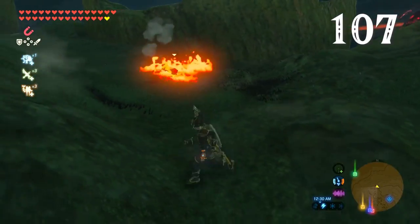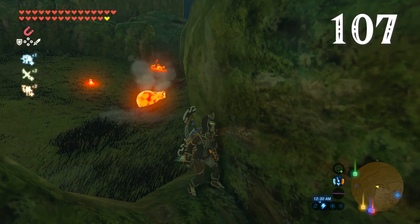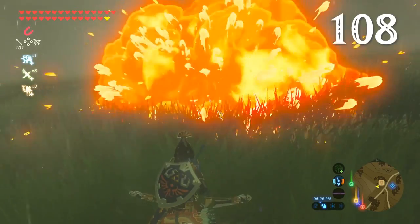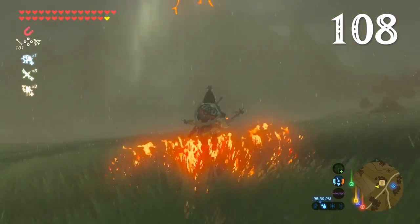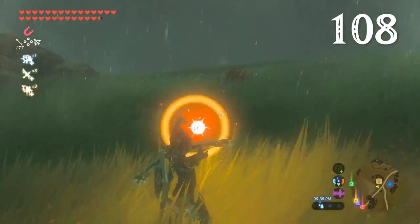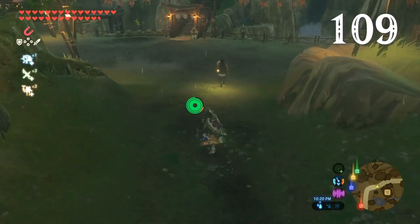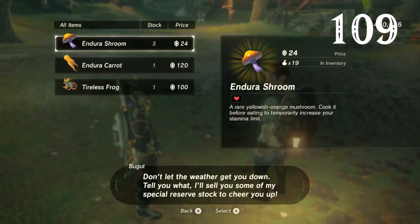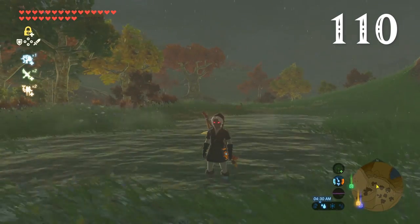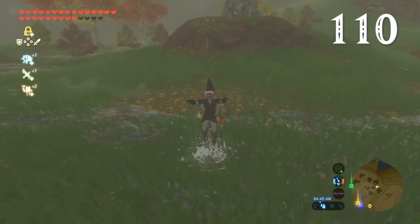Speaking of enemies in the rain, fire Keese lose their fire and then die. Fire Chuchus also. Updrafts can still be created in the rain using things like red Chuchu jelly, spicy peppers, and fire arrows. Each wandering merchant has a unique list of items to sell, and many will even have different stock in the rain. Rain can change the landscape too — some areas will flood and then return to normal when the sun comes back out.